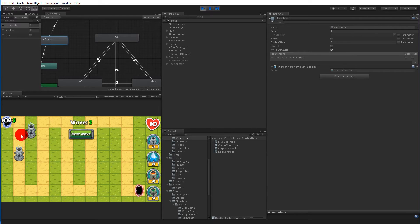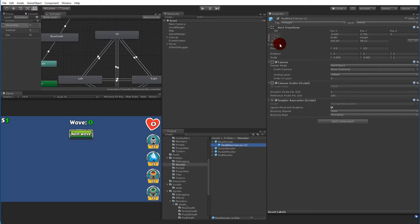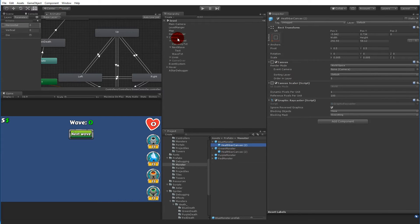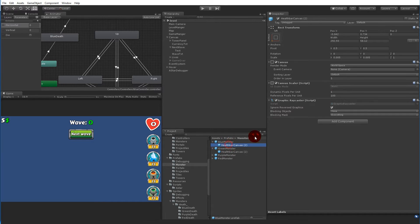We still have the issues of spawning behind the portal and health bars behind the towers. To fix the health bars, go to Prefabs, open Monster, and you'll see there's a health canvas with Order in Layer set to zero. We just set the order in layer to something higher — maybe two — so health bars render on top. We also check what the UI button canvas is set to and compare: the buttons use sort order while the health canvas is world space, so they use different properties.